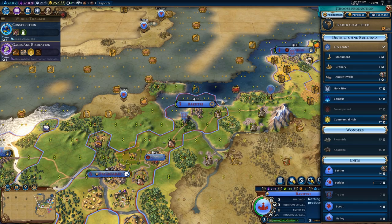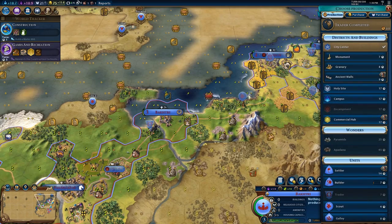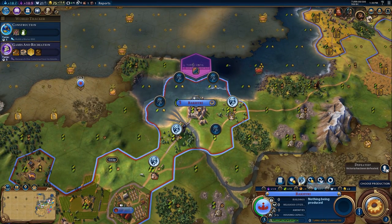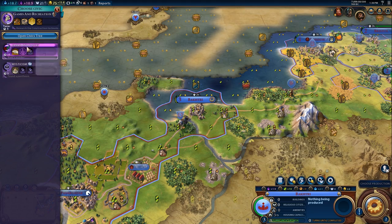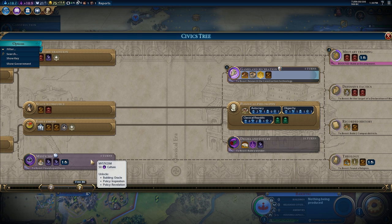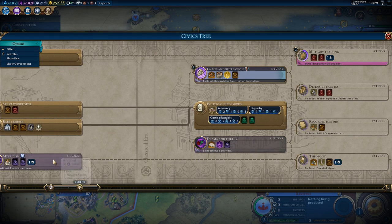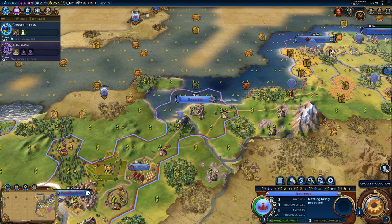Back 3 just finished its trader and we're building another trader. I could use more culture in this city since it's growing very slowly in tile growth. We're about to research the construction technology, which means we're going to get games and recreation automatically — so we may as well stick one turn into something else rather than waste it. Actually, I think we just won't care about it — it's more efficient this way, even if it introduces the possibility of forgetting.